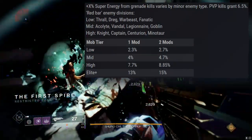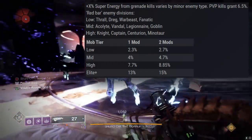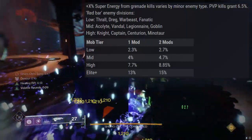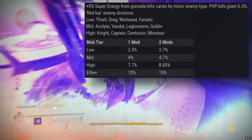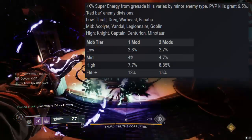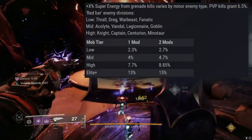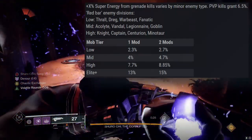So the mod reads: super energy from grenade kills, varies by minor enemy type. PvP kills are going to grant you 6.5%. Then for red bar enemy divisions: your low tier — things like thralls, dregs, cabal war priests, and vex fanatics — these are your lowest tier red bar mobs, netting you 2.3% per kill toward your super with one mod, or 2.7% with two. Mid tier — acolytes, vandals, legionnaires, and goblins — that's 4% with one Ashes to Assets equipped, and 4.7% with two mods.